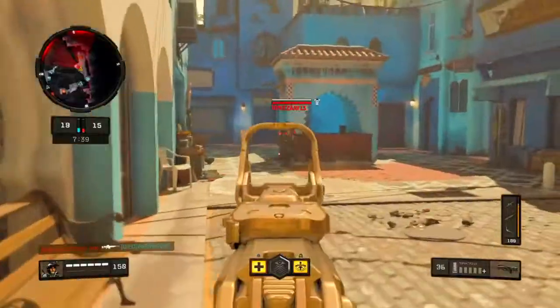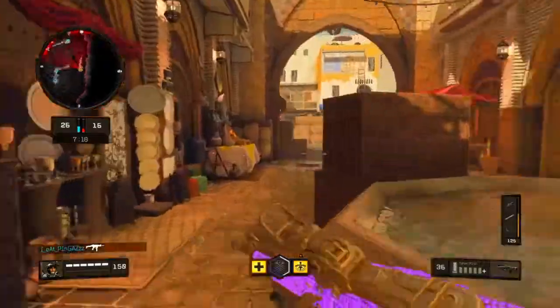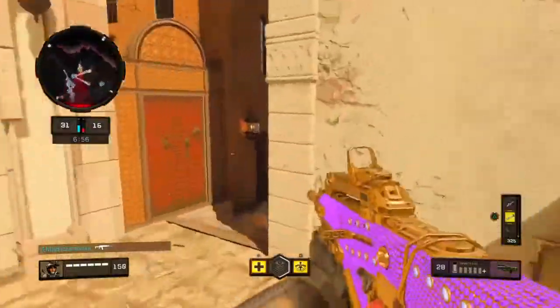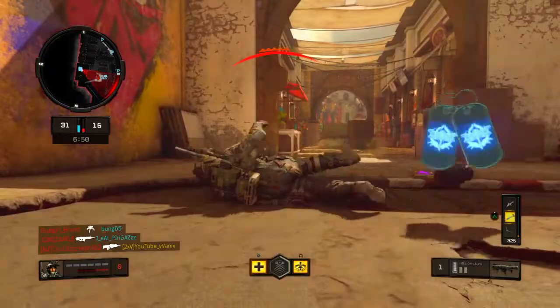Purple already — we got purple already. This is sick. There's someone around here. I'm gonna try to get a big streak going. Oh my God, there's a massive mantis — it's like a spider or something, bro. I'm telling you. And I die.